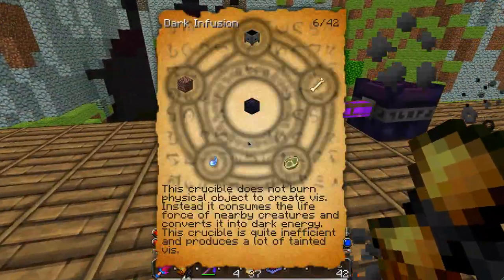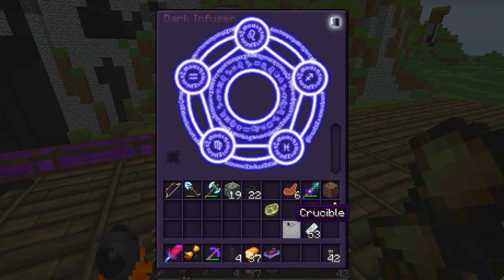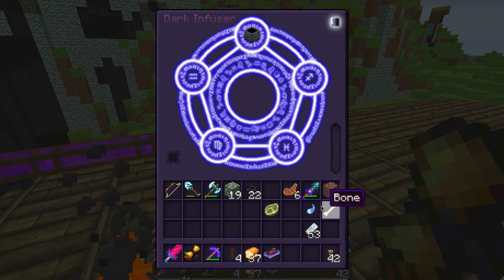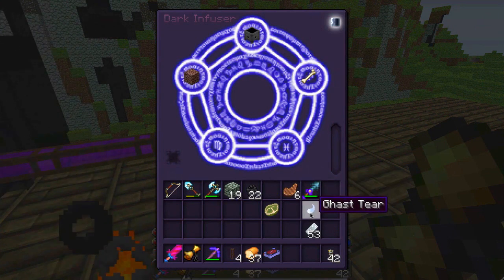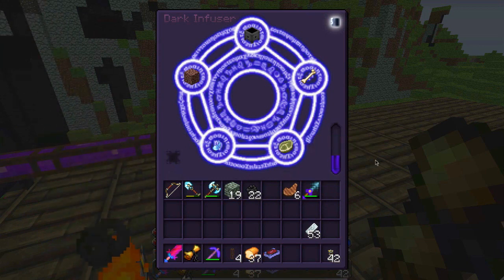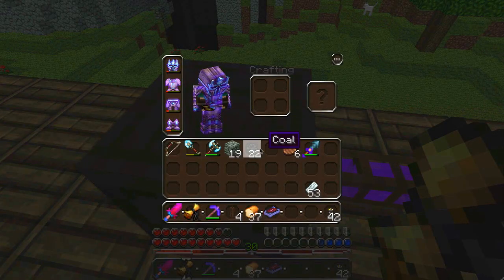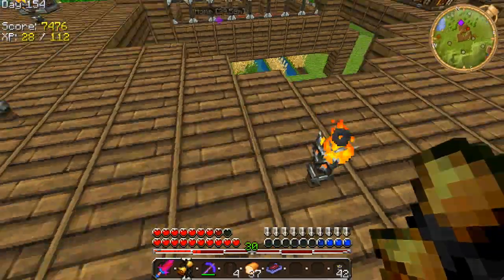Okay, what order are we going in here - we're going crucible, bone, soul sand, cast here, rotten flesh. It sounds eerie. I don't think I have enough stuff, damn it - I'll go and get some more.